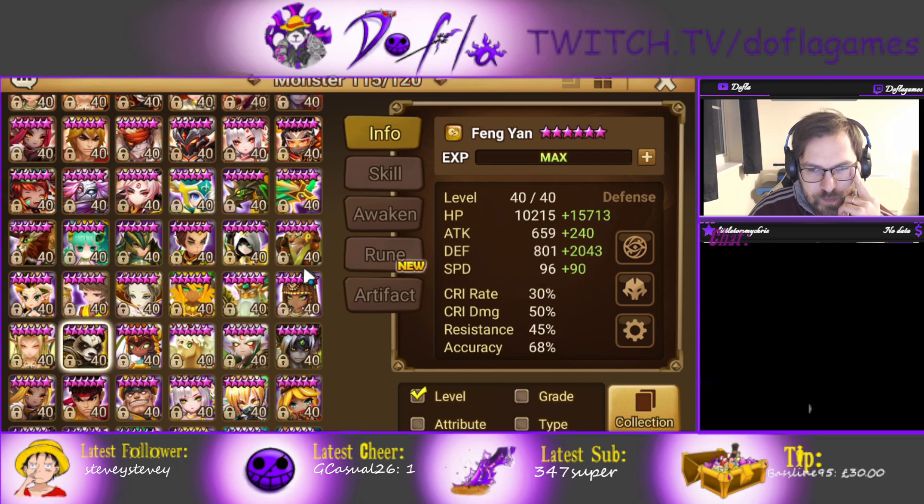Fengyan has pretty good base stats. He's a defense type with average HP, okay attack, pretty good defense actually, and a bit below average speed. I'm going to show you my RTA one as well — this is my PVE build.